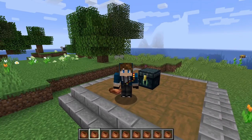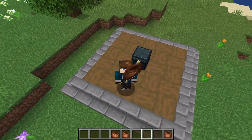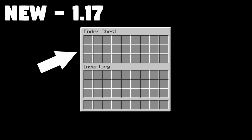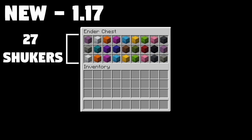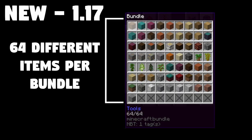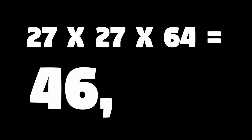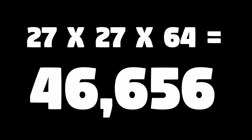Now that Mojang has added bundles, we can have 64 extra item slots. Going back to the numbers: we start with the ender chest — 27 slots. In your ender chest are 27 shulkers. Inside each shulker you can fit 27 bundles, and each bundle holds 64 different, normal stackable items. This all adds up to exactly — are you ready for this? — 46,656 different items.